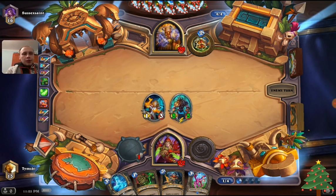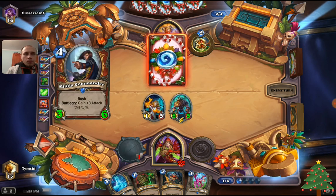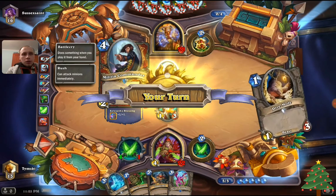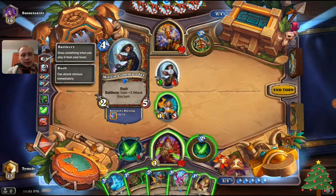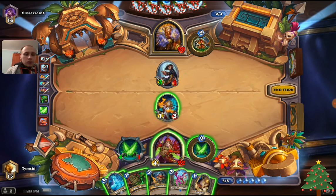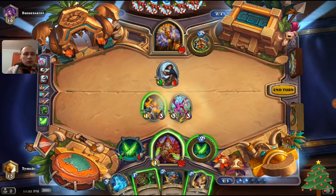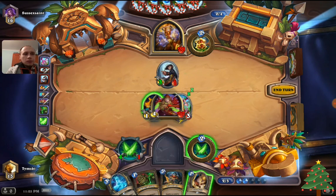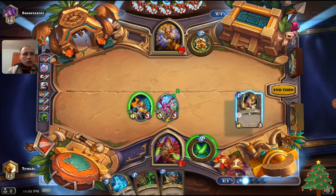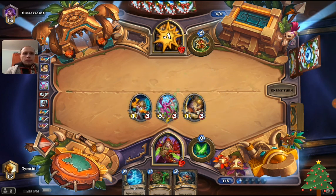Don't go face — 6 armor for free and we're attacking every turn, but he's at 28 health. It's a 3/6 with Rush — Battlecry: gain plus 3 attack. Well that sucks. Let's play Fletchling and kill it. Do I play this 1/3? Probably yeah, and go face.